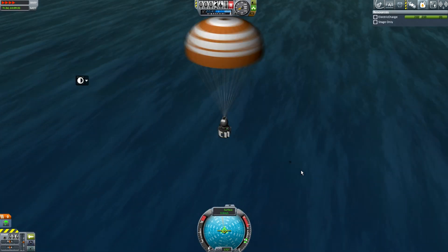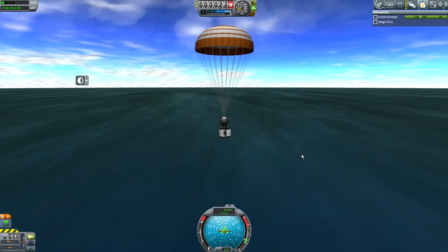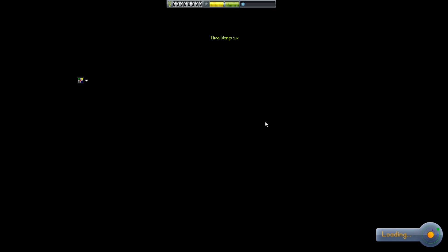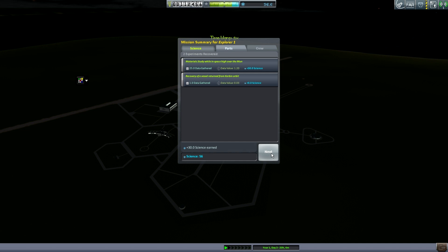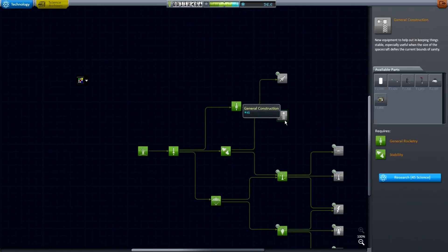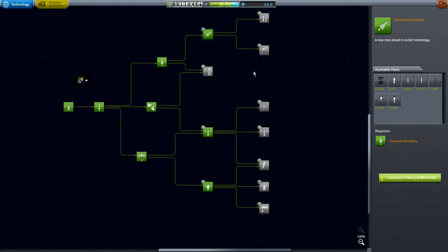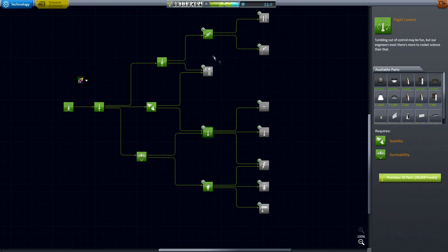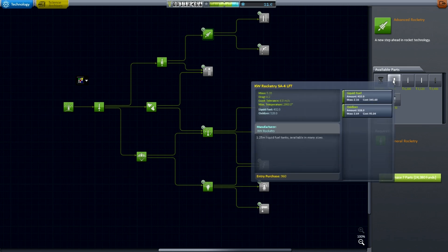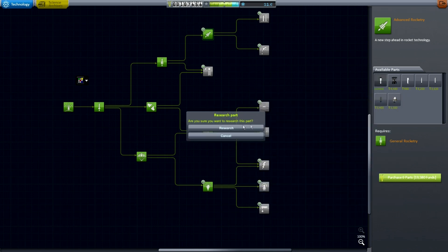We're about to touch down softly, and I did not get killed softly, which was nice. We're back at the KSC — it's nighttime. There's 9,000 funds and 18 science. Let's go to R&D. I actually want heavier rockets so I can get slightly bigger fuel tanks. Considering I'm constrained to 30 parts, if I have longer fuel tanks that halves the parts I need to spend on fuel tanks. I'll buy that fuel tank and also want that bigger engine just in case. Those radial engines are only really good for landers because they can gimbal five degrees.